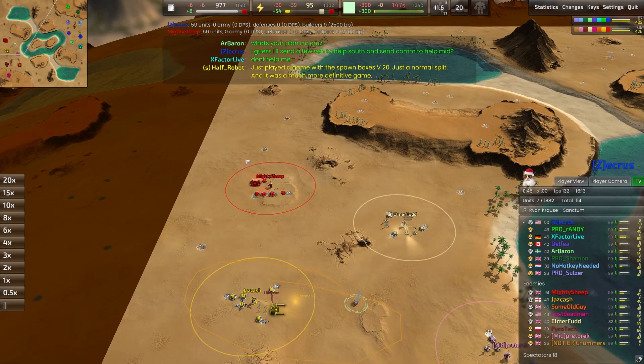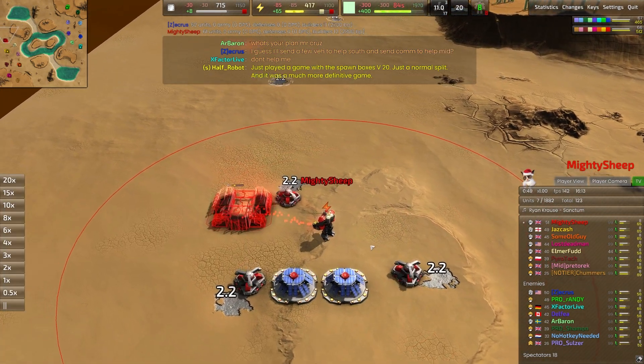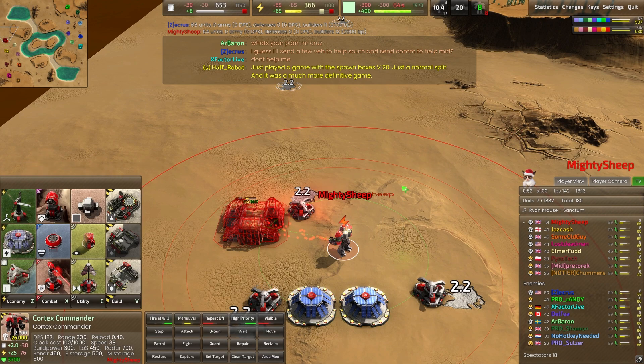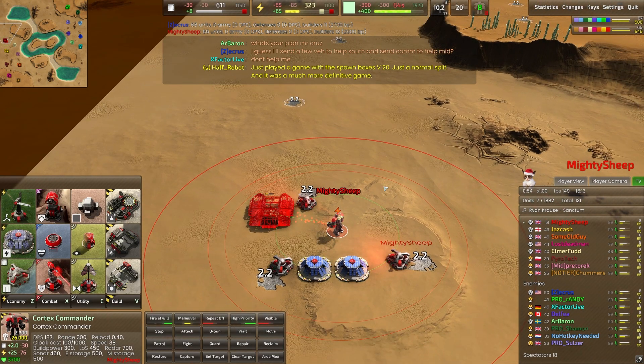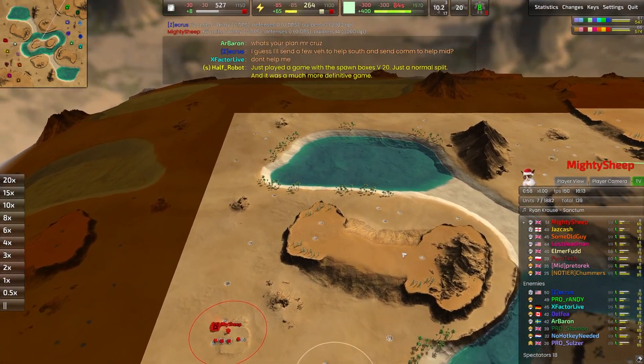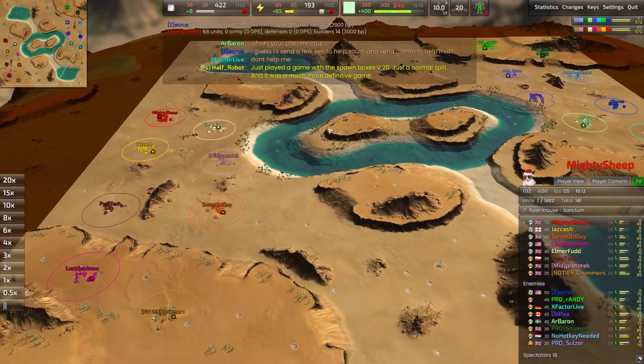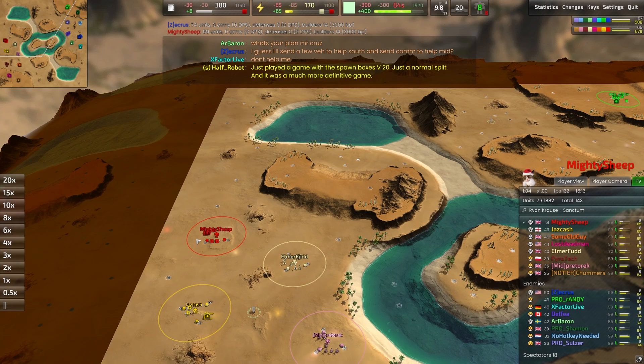Representing the red team on the western side, a name we all know and love showing up as a Cortex Commander right on the front lines — it's going to be Mighty Sheep. Going into a vehicle bay already on the back of two solar panels and three metal extractors. Very standard. Vehicles make a whole lot of sense on big, flat, open maps like this.